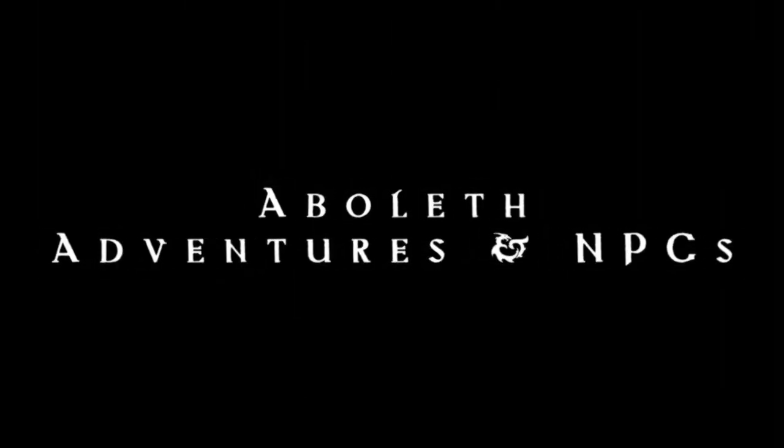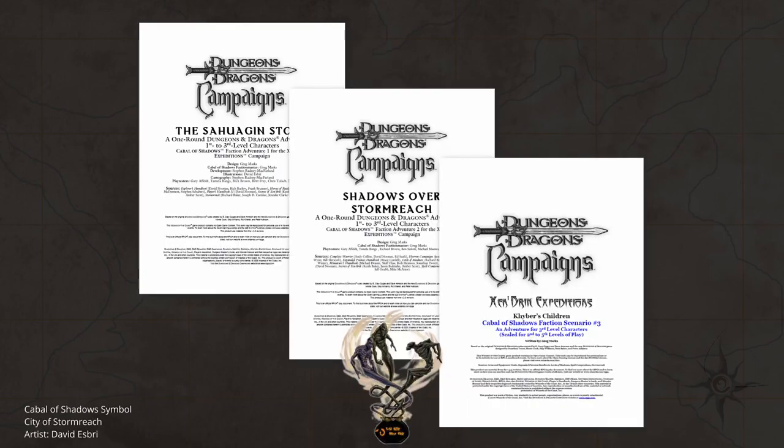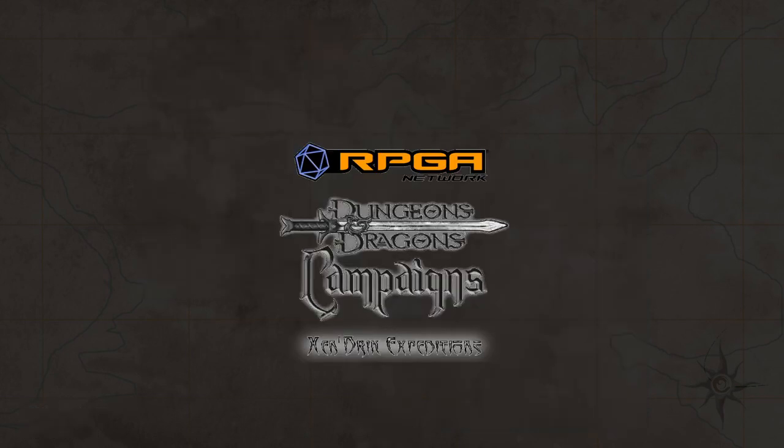There is only one named Aboleth NPC that appears in any official Eberron material, which is within the only series of adventures that feature Aboleths at all in Eberron — the first three adventures in the Cabal of Shadows faction line within the Zendrik Expedition series of RPGA adventures. As these adventures are quite obscure, and both monsters in this episode reference them, let me explain.